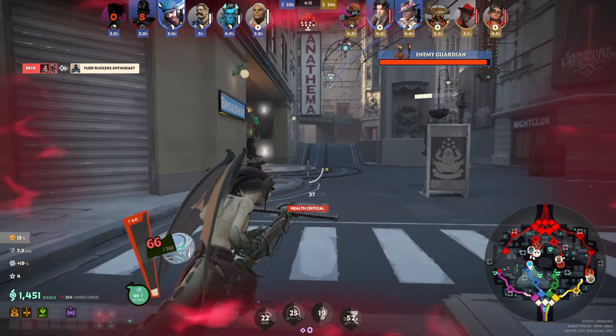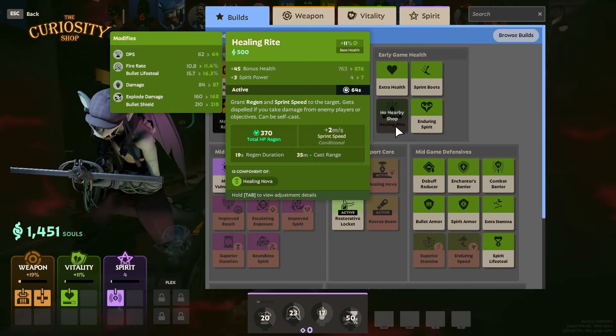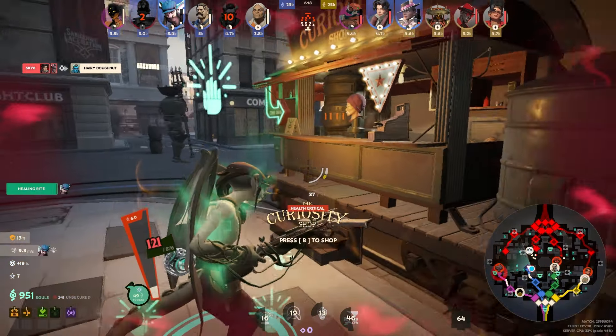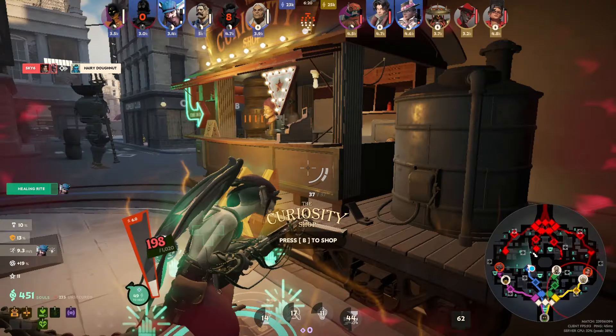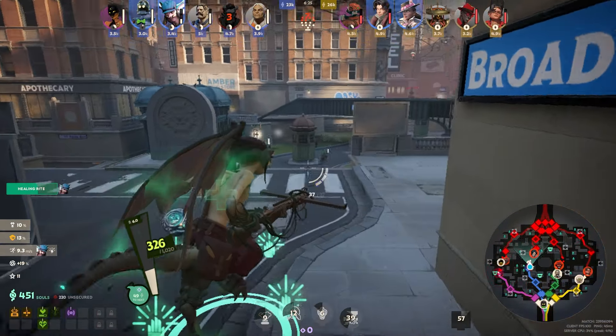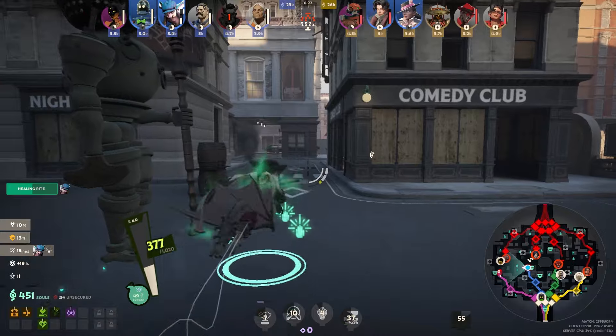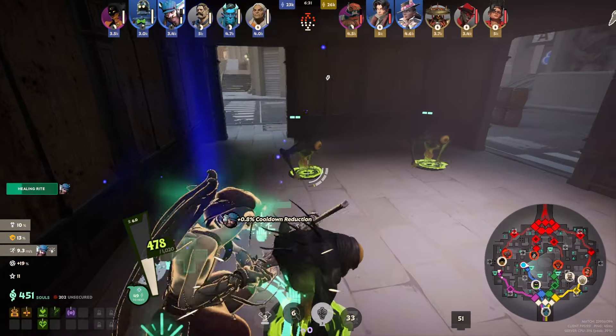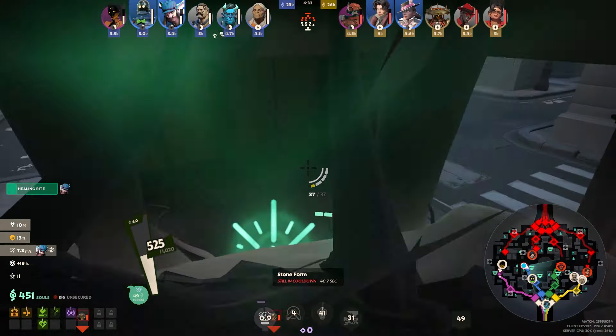Dynamo stayed and died again, but it's fine — I'll back up, buy Healing Rite, heal back up, and keep farming and scaling. I also bought Enduring Spirit for a little spirit power and spirit lifesteal, so whenever our one hits we're healing. It doesn't do much now but as spirit power scales later it'll start to add up.